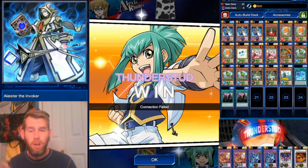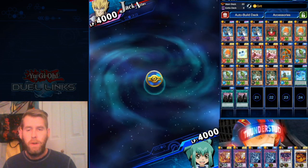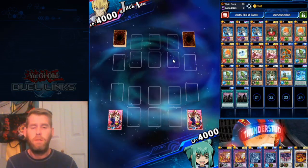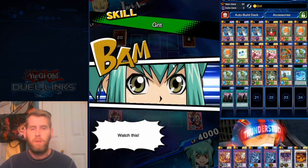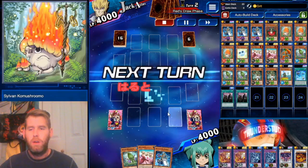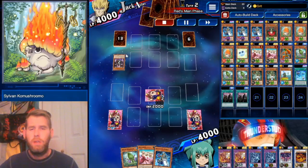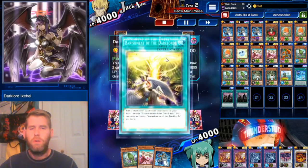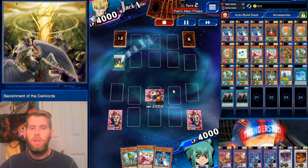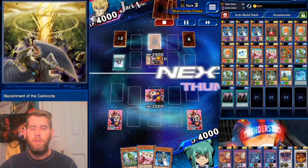Sylvans just strong-arming all the latest meta. Here we are fighting a Jack Atlas going first. A bunch of these replays are going to be going first, because this deck loves going first — for Co-Mushroom. Now we're fighting Dark Lords. Ixchel into a Banishment — typical Dark Lord stuff. They're using Contact and setting a back row.